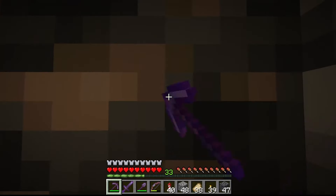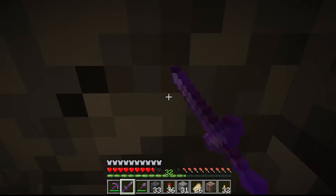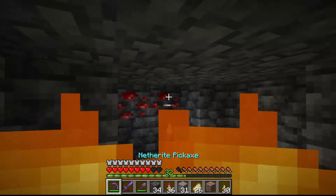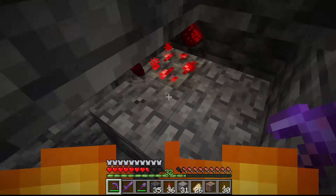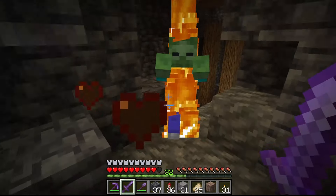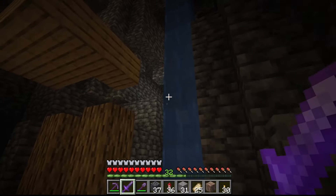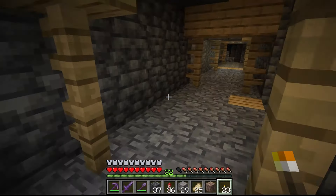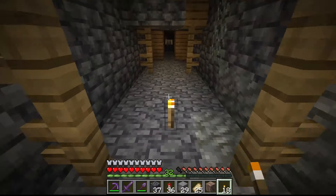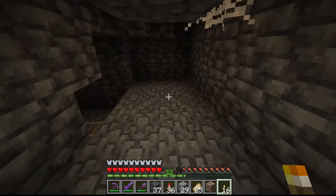I'll bring you guys back if we find any cool structures. We have found a mineshaft. If you look, you can probably see my XP change - that's because I went and enchanted a few things and came back down. I think I've been caving for probably like 10 hours now. This is the second mineshaft we've found in our world. I'm hoping we can find a double cave spider spawner inside, because then we can make a double cave spider spawner very close to our base.